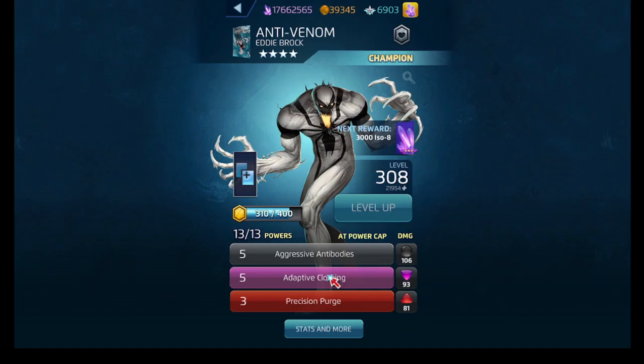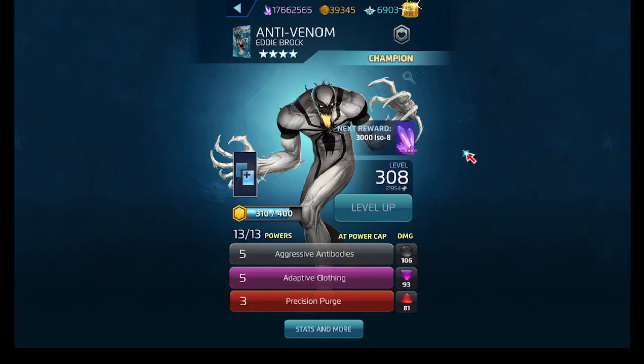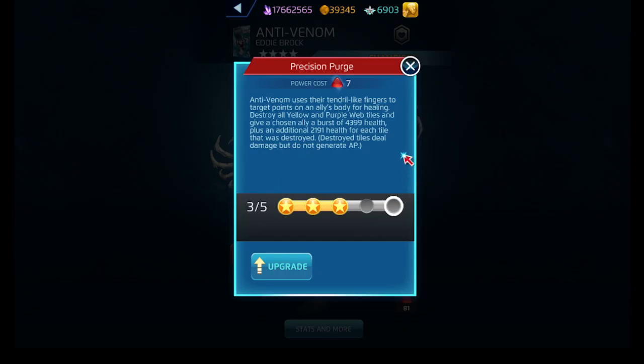Adaptive Clothing costs six purple and creates a repeater tile that removes any enemy special tiles on the board. If there are no enemy special tiles, it deals the listed damage. If there is an enemy special tile, it creates a web tile and another repeater tile — at lower levels it's a two-turn repeater. Finally, Precision Purge costs eight and destroys all purple and yellow web tiles, giving an ally a burst of health plus additional health for each tile destroyed. At higher levels, you get more health and more additional health.